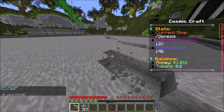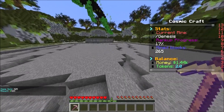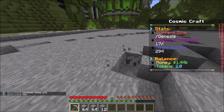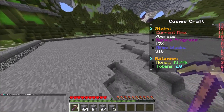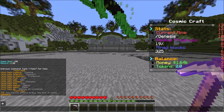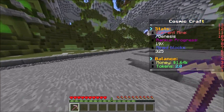You need about five thousand dollars for the first rank-up, but we're already at 12 percent after just a minute. That's how you get money in prisons — mine, sell, then move on to the next mine. You also get tokens while mining which you can use for custom enchants on your pickaxe. If anyone is wondering about plot costs, a plot is five hundred thousand dollars. It sounds like a lot but since you make money faster as you rank up, it shouldn't take that long.